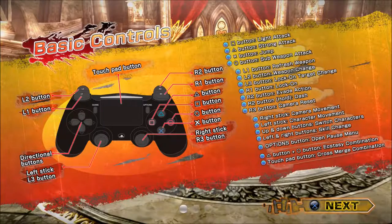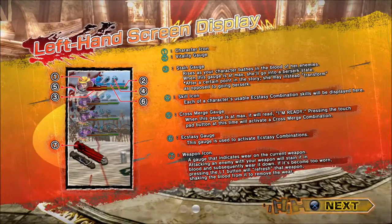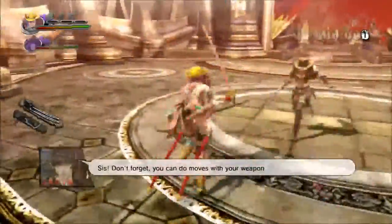R2 is evade - remember the evade shit. Know your light and normal attacks. Your sub-weapons will come in later, you're not going to use them as much. Your weapons go through degradation - the more blood and shit they have on them, the less damage they'll do.